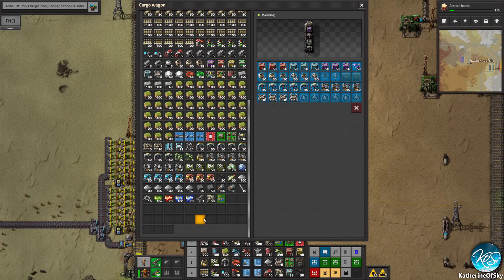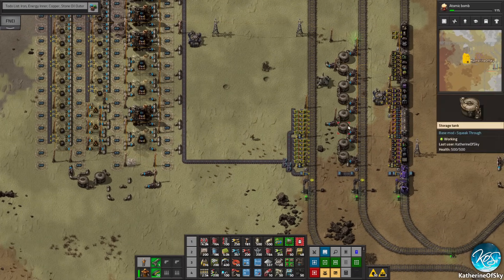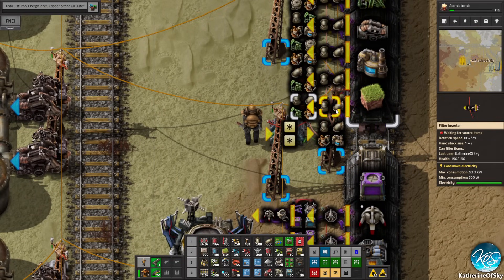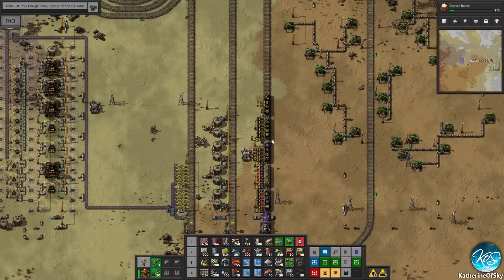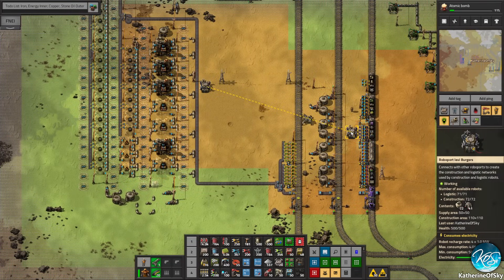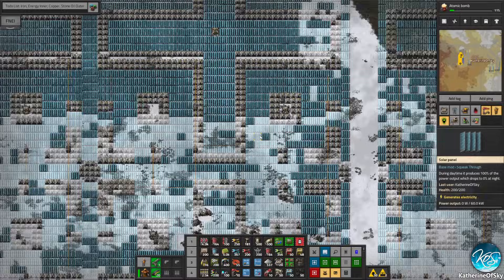We do actually have construction bots and some logibots. I don't know why we have 73 logibots - that seems like an awful lot. Now it's stabilized, so that's okay. So this place is going to get serviced, I hope, one day. Because we do need to put down an awful lot of these machines and stuff. Are we getting the things we need? These things are existing. We need bots to do work. We actually do have all of these refineries, chemical plants and stuff, but they're not actually doing anything right now. That's a shame, but it'll get fixed.